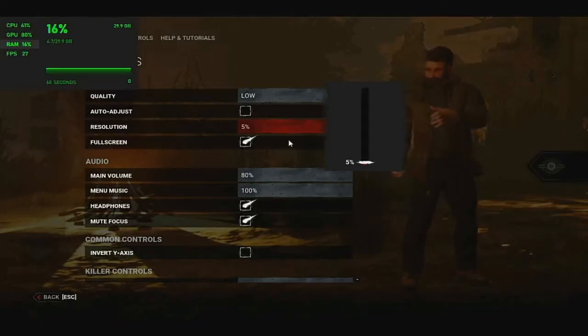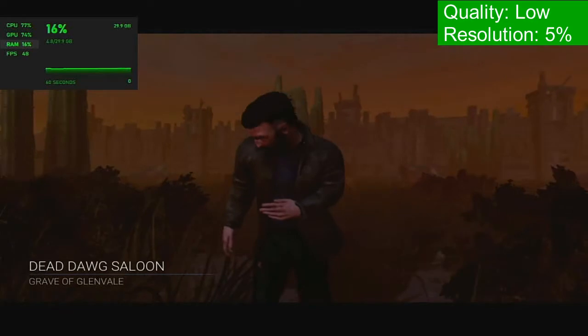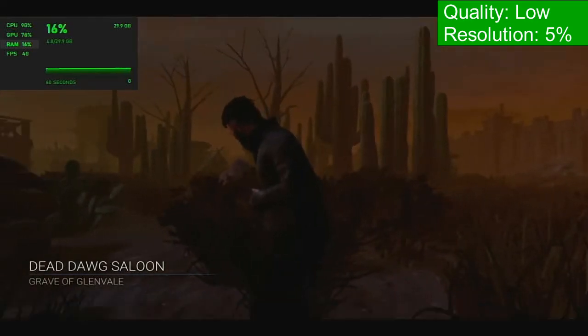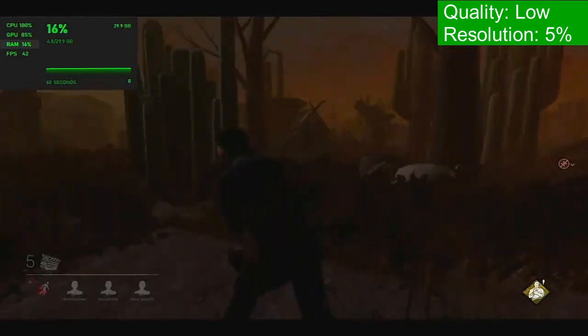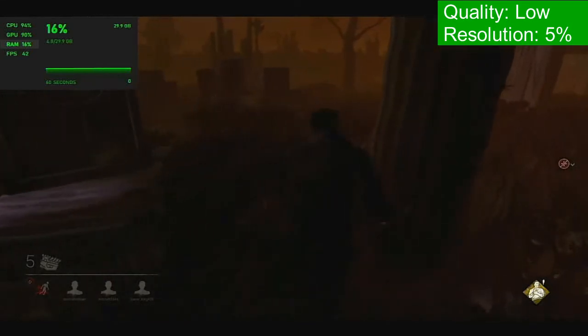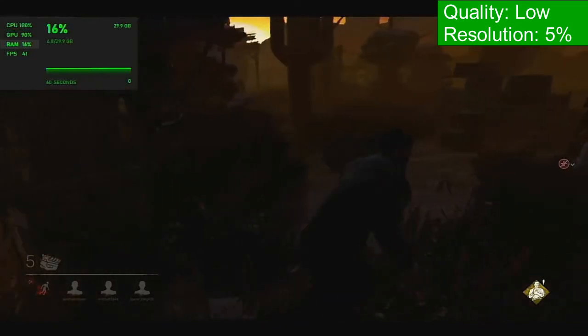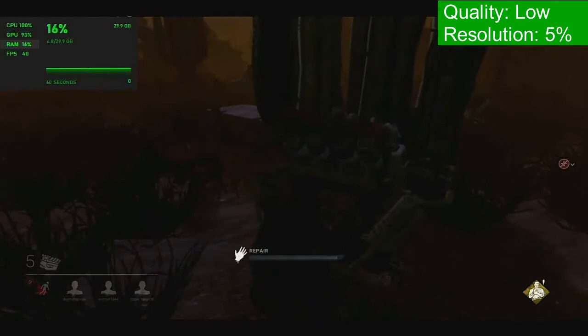For the third and final test I went with low, resolution 5%, in Dead Dog Saloon, Grave of Glenvale. The results were much better — FPS was starting off in the 40s right off the bat. RAM usage was actually less at 4.8GB. CPU was still being used in the 90s and 100%, and GPU was at 90% out of 2GB. It surprised me that CPU usage was higher for the low test, but it might have something to do with the environment — the stage looks more complex. Overall, I didn't notice any stuttering across all three tests.